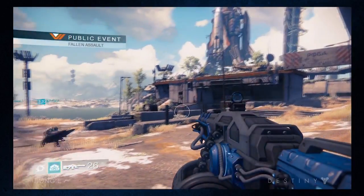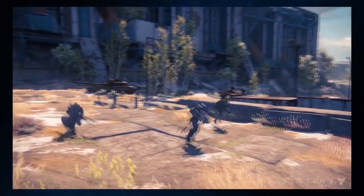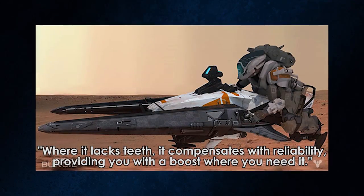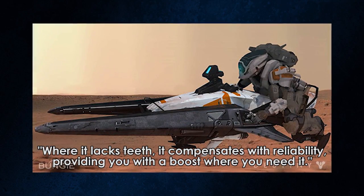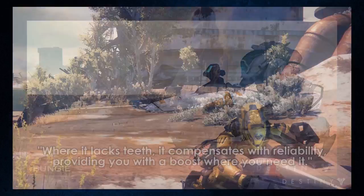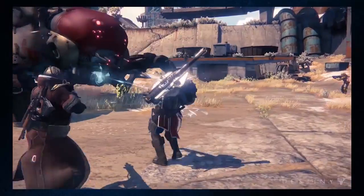The Shrike will be your personal ground transport in the world of Destiny. It's small and it's fast, but given the phrase "where it lacks teeth," I would guess that any weapon modifications would be very limited or non-existent. This vehicle is really meant to get you from point A to point B as fast as possible.